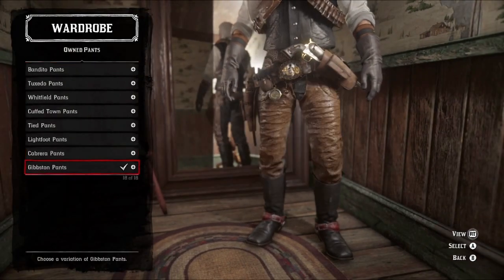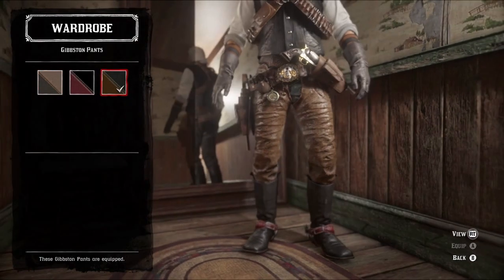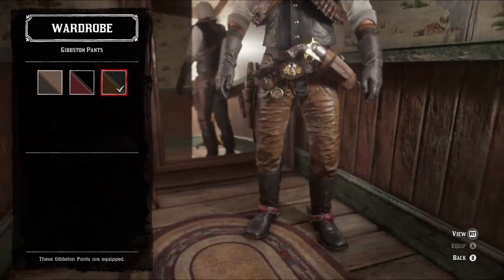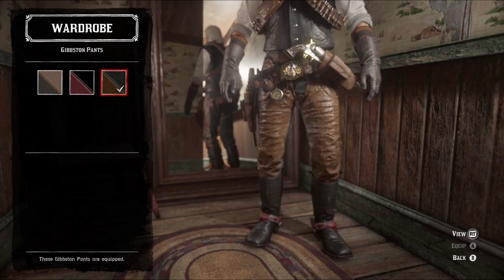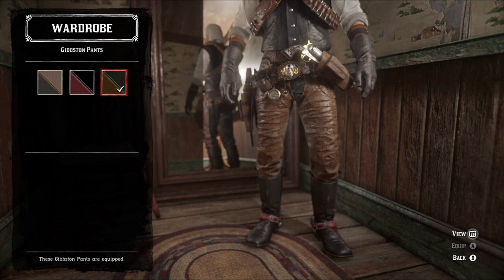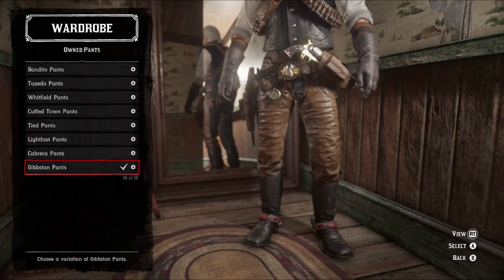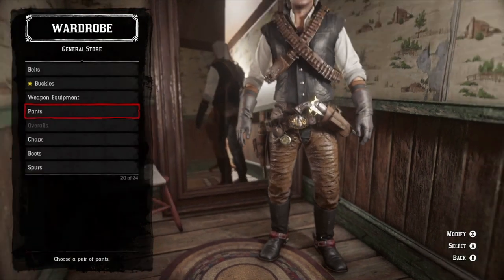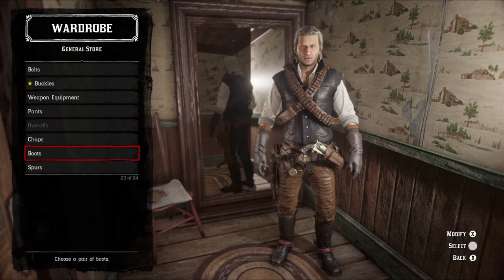Moving on to the pants: the Gibson pants in darker brown and black colors. While the placement of the color tones isn't an exact match for the outfit itself, the colors are there and I'm thankful for it. Also, it's leather and cloth, which is really nice rather than having to throw on some chaps. Speaking of which — no chaps in this outfit. Thank god.